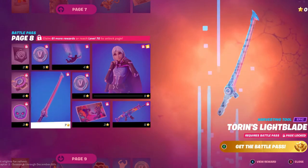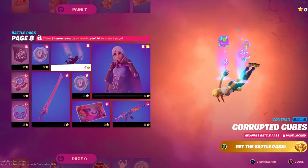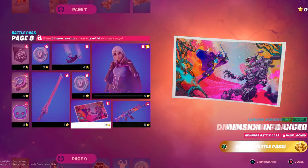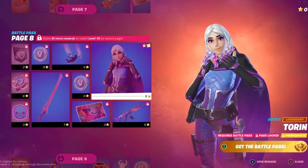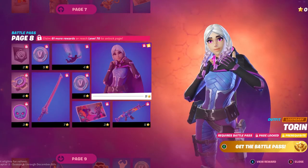We also got more V-Bucks and more V-Bucks again. We have a Contrail called Corrupted Cubes — basically just Kevin the Cube coming out of the Contrail. And then we have Dimension of Danger, Dimensional Camo, and this is one of my favorite skins as well.